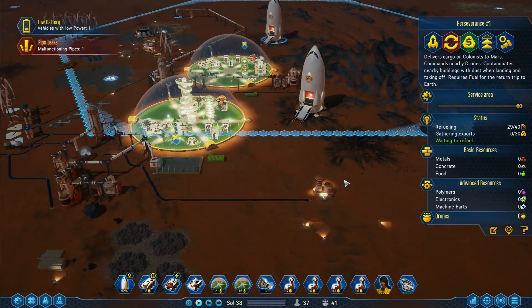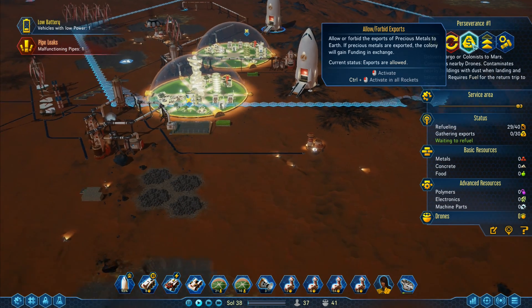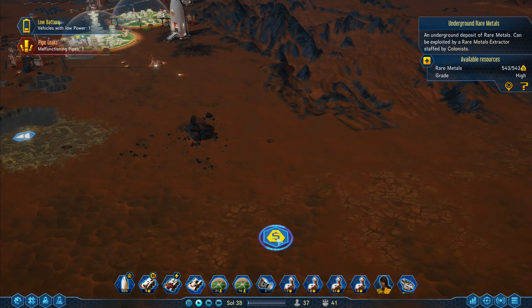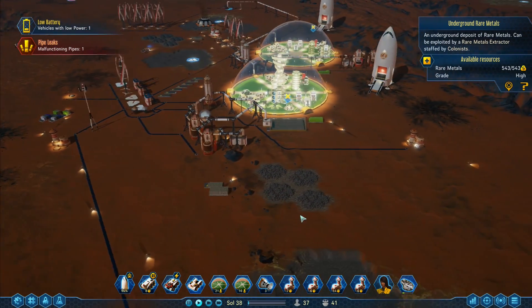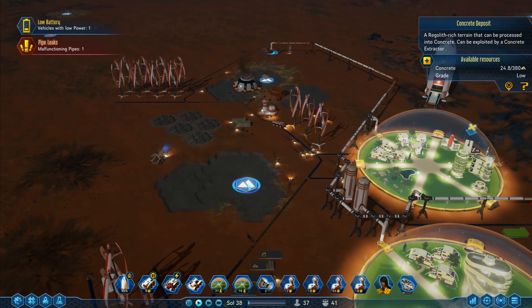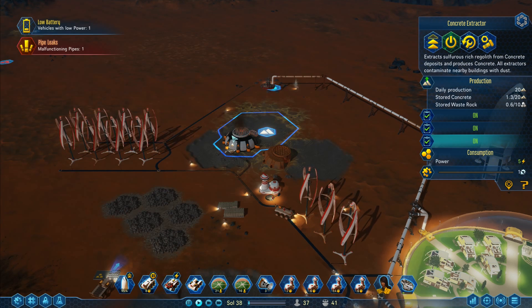They go into gathering exports right there — that's the only thing rare metals do. 'Allow or forbid the exports of precious metals to Earth. If precious metals are exported the colony will gain funding in exchange.' Is rare metals the same as precious metals? I'm not actually a hundred percent certain on that.